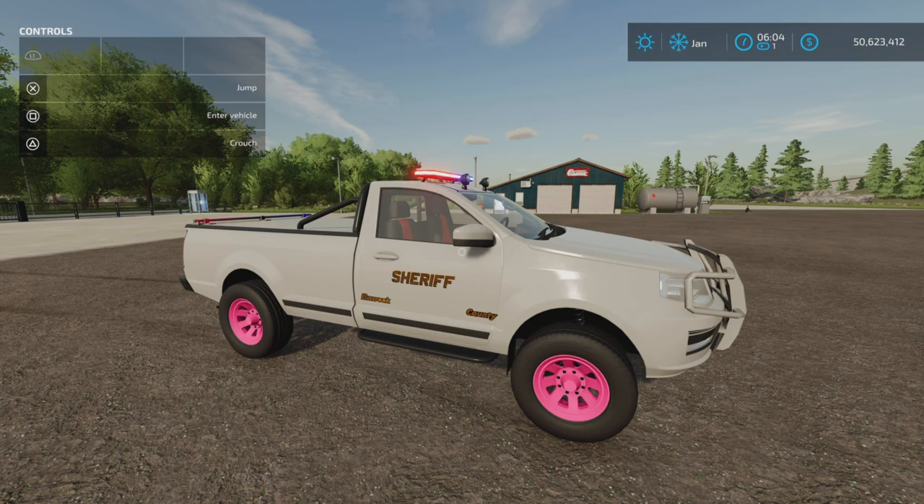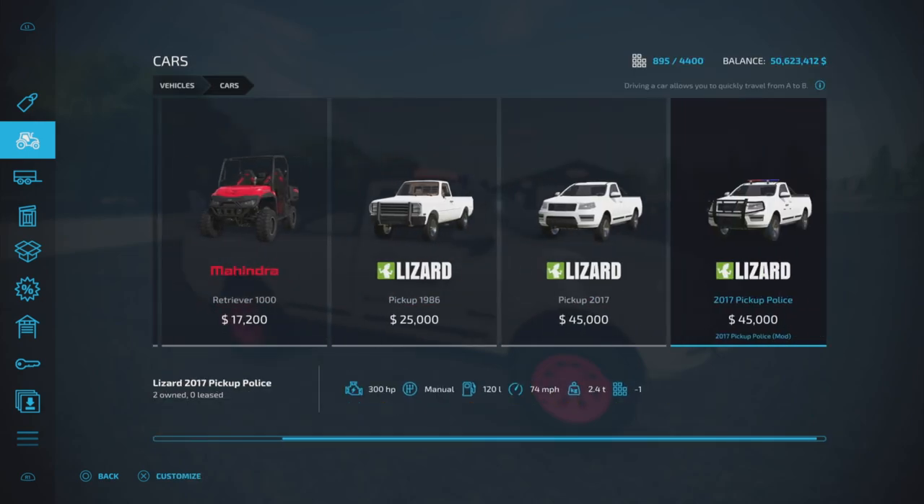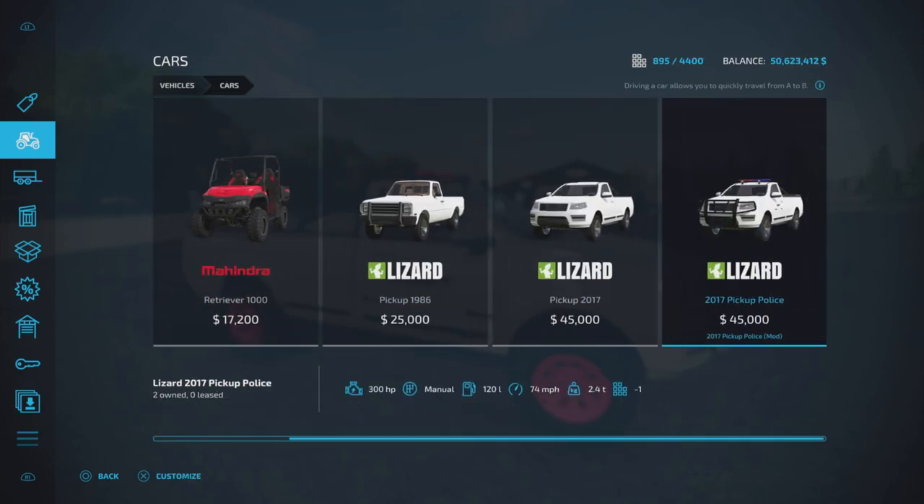5.01 megabytes to download. It is eight slots on console. You'll find it under Cars and Vehicles, and there it is — 2017 Pickup Police. It is a modded version of the base game Pickup 2017. 300 horsepower, manual transmission, 120 liters of fuel. Pretty much exactly the same as the standard one.